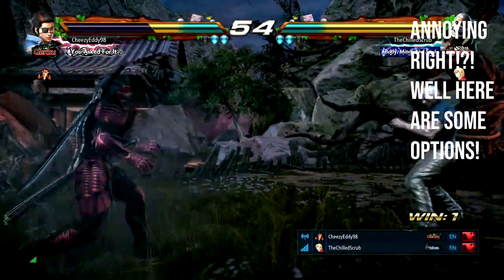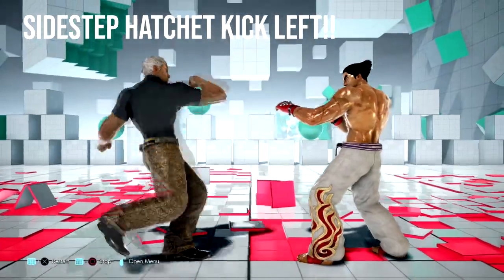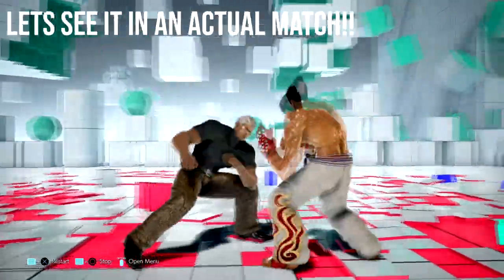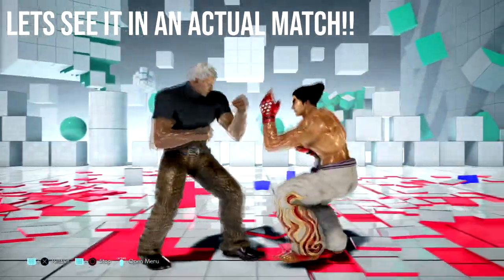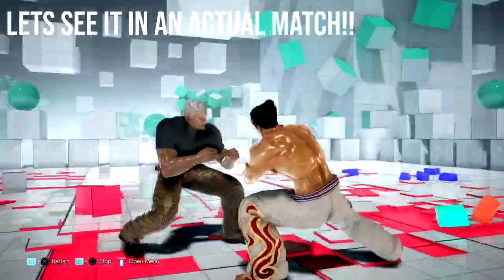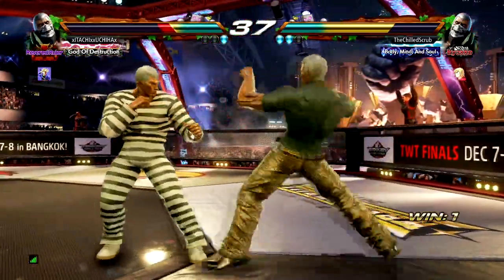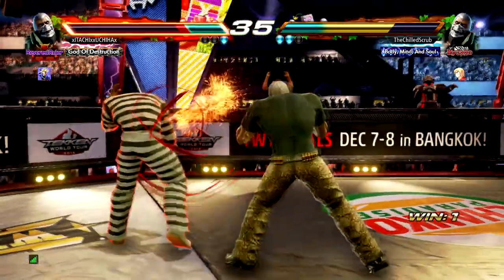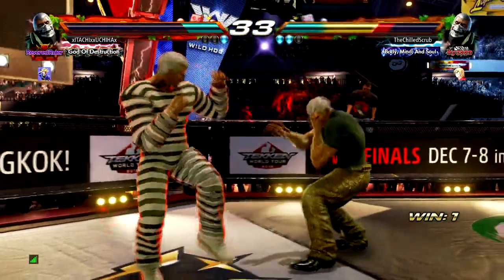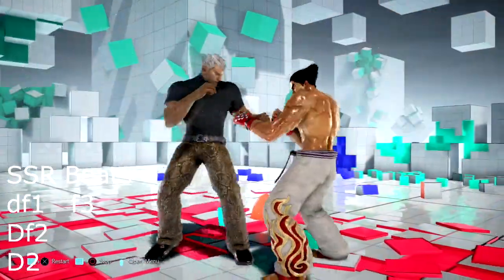We can start with sidestepping left. Sidestepping left is a good alternative to beating the hatchet kick, especially in the neutral game when they like to spam it. Now, if you sidestep left and they do a back one, you will get hit. Let's see it in action — blocks the first one, second one comes, locks of course, sidesteps and you don't get hit.